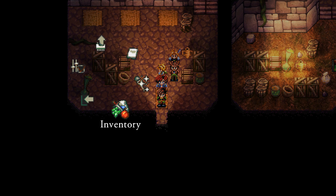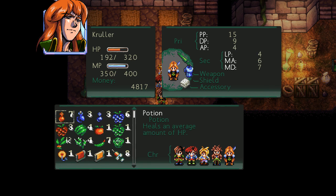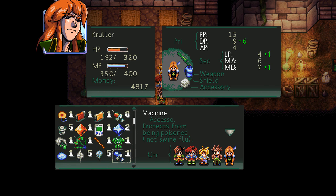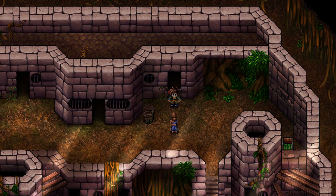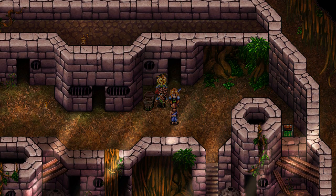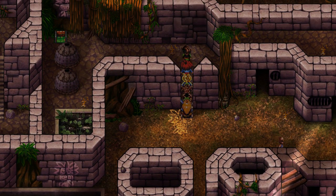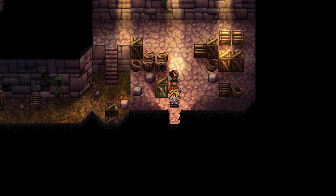It says if you equip this weapon, always have the vaccine equipped to nullify the poison, so I'm guessing that it does poison him. Alright, so then we can grab the turtle vest, which I already did, and then it says go into the westernmost building to go underneath to the west side of the village.